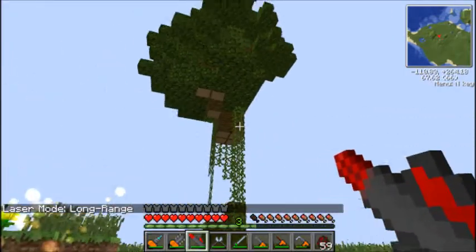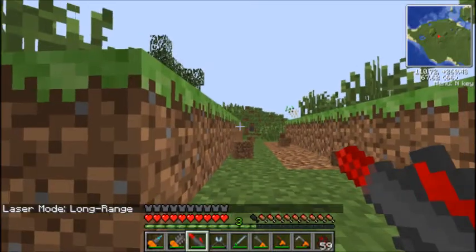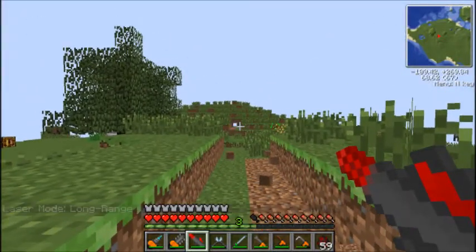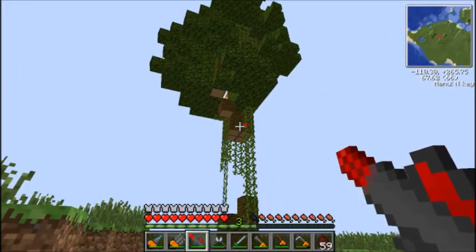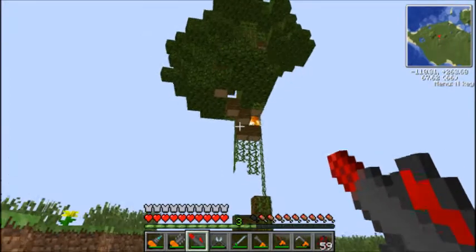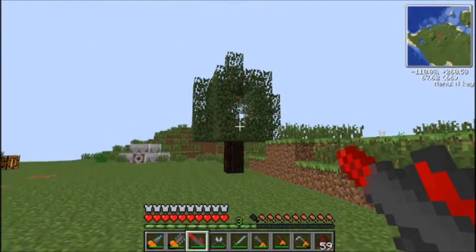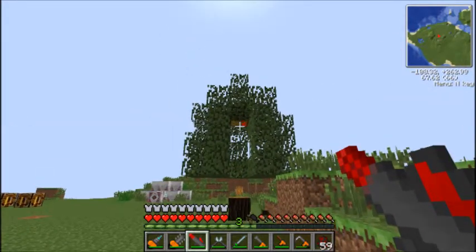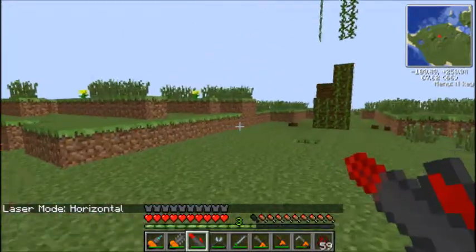In long range mode - which is obviously long range - it will shoot very far. It takes a big chunk out there. But it will also set trees on fire, as you can see there's fire starting over there. The fire will obviously spread quite fast through wood, so be careful if you've got a wooden house and you're demolishing it with a mining laser.